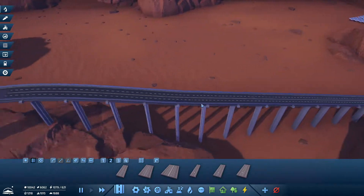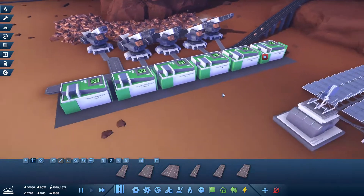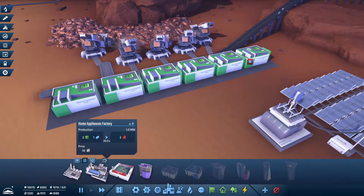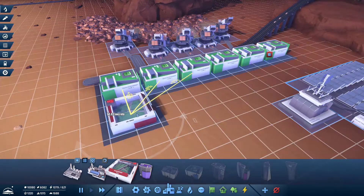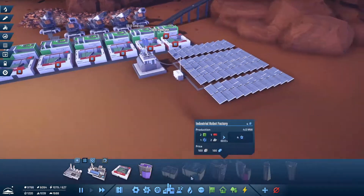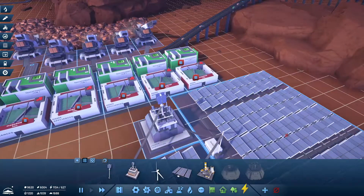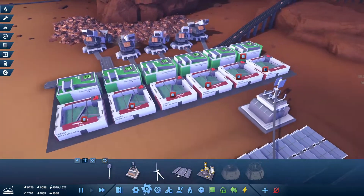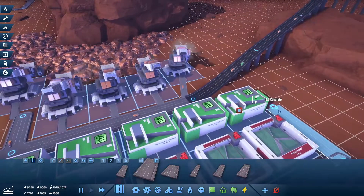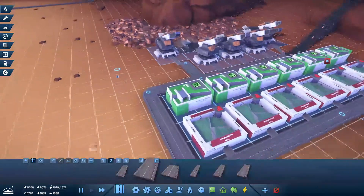Look at the speed! Oh my gosh, isn't this cool? Microchips being sent over there. You have your own production facilities. Delete this one so that we got roads. Oh, never mind — yeah, they don't need to go there anymore, right?